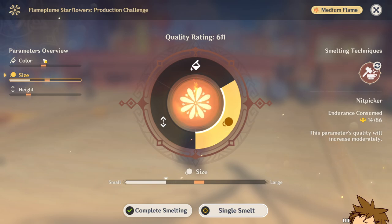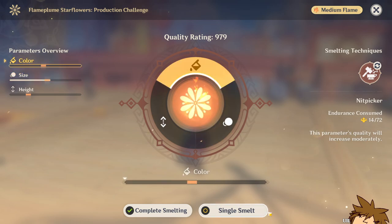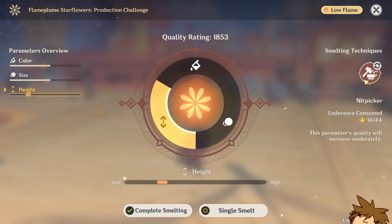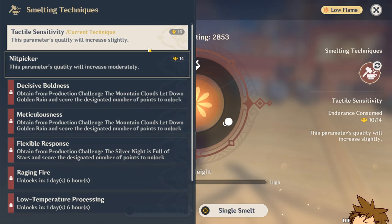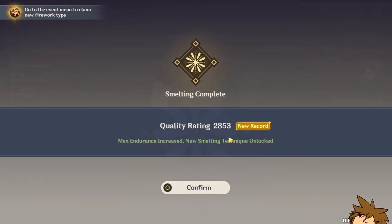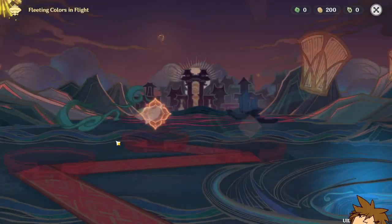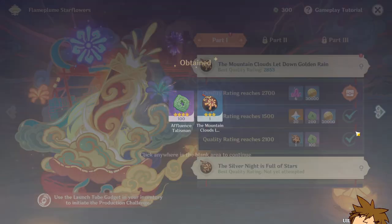Currently for size it's small and you want the parameters to meet the requirements, so you do it one more time. It went a little over but that's not a big problem. For color, do the same thing — smelt again and click one more time. It went over but it's not a big deal. You can do this a few times and it will get pretty much perfect. Once you complete the smelting process, you get a firework and a quality rating, plus all the rewards.